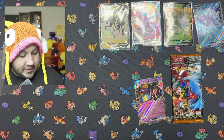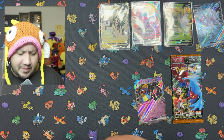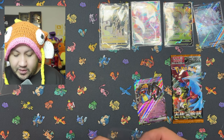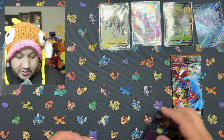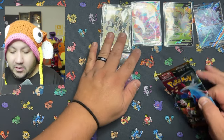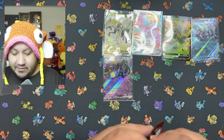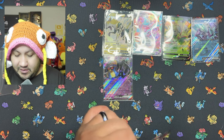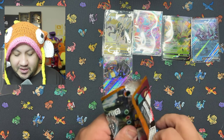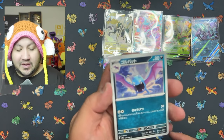I don't know if Obsidian Flames overshadowed it or if it was 151, but Paradox Rift is definitely an underrated set. Everybody who opened up Scarlet and Violet sets, I feel like a lot of people forget about Paradox Rift. Of course there was 151, Obsidian Flames with all its many Charizard cards, and the return of the Shiny cards. My favorite set is Twilight Masquerade — it has an adorable Eevee card as well as the wonderful Greninja that I have not been able to pull yet. I love Greninja, so I'll definitely try to get that one.